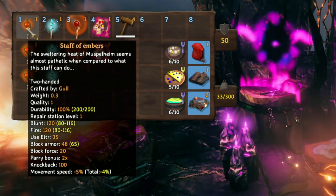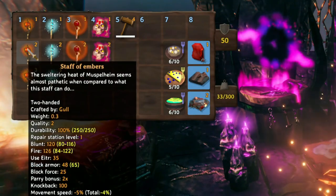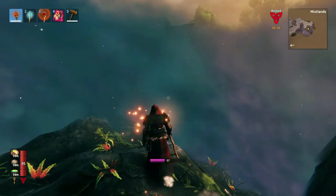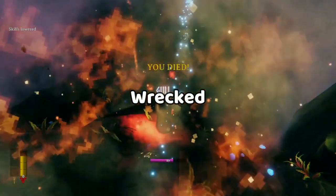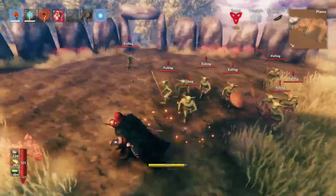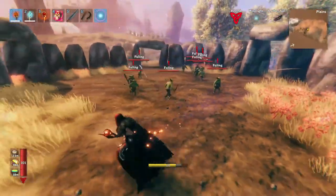The Staff of Embers starts out doing blunt and fire damage, and it also catches the enemy on fire. Each level, it does a little bit more fire damage. The Staff of Embers is the most long-range weapon, and you can mortar from far away — boom. It will make short work of huge groups of enemies and is by far the most powerful weapon in the game at the moment, especially against enemies like goblins which group up.